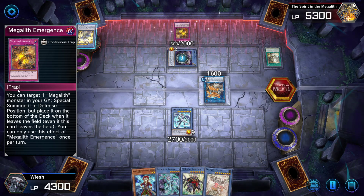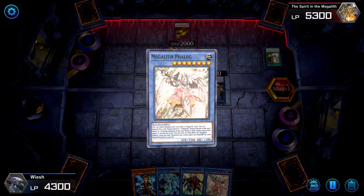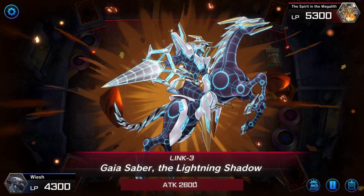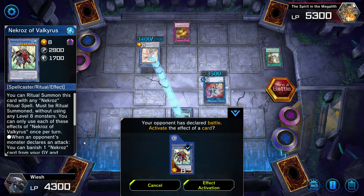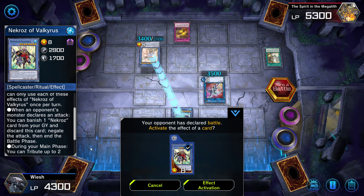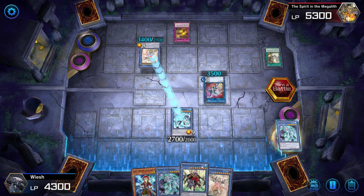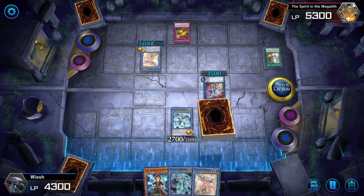He does it again. Target one Megalith monster. Nice — he's playing pretty well honestly. This will become increasingly more difficult to follow. He's going to link again. Gaia has something. Opponent has declared a battle — yes, we will definitely use this effect. When an opponent declares an attack, you can banish one Necroz card from your graveyard and discard this card to negate the attack and end the battle phase. We're going to banish this one and discard — enter the battle phase. I'm sorry, it's the way it had to be.